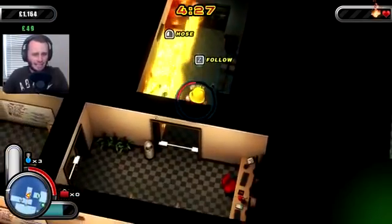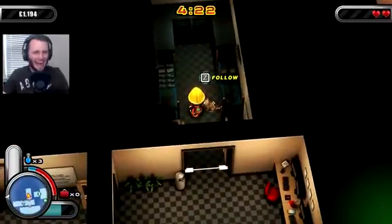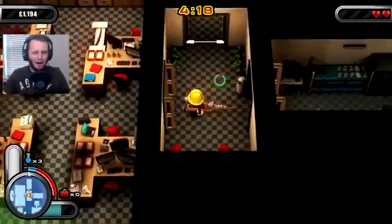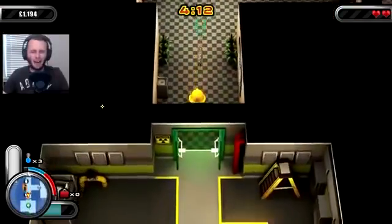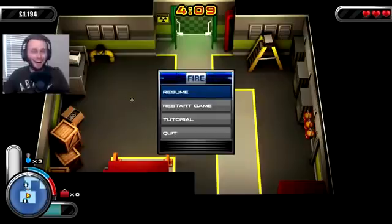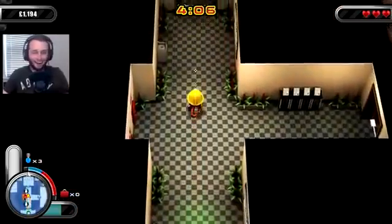Next room - go! More fire. There's a survivor in here. Wait - is that a cat? Why is there a cat in an office building? Whenever you rescue a cat it gives you another heart - that is awesome!